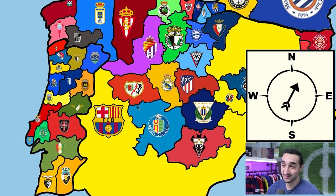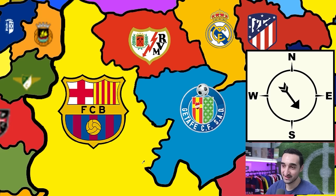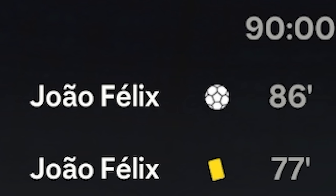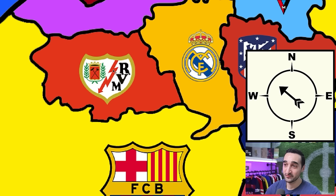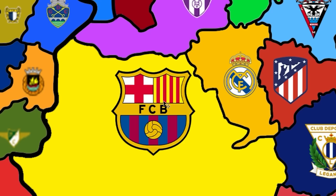Goodbye Alcorcon — this brings us closer to El Clasico with only Getafe and Vallecano in between. The arrow points southeast toward Getafe, and even though we went down to 10 men, we win in the 86th minute with Joao Felix's goal — Getafe erased from the map and we're now neighbors with Real Madrid. The arrow doesn't give us El Clasico yet — first we have to play Vallecano, and we beat them by a goal, surrounding Madrid even more.